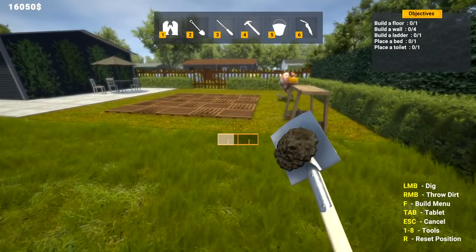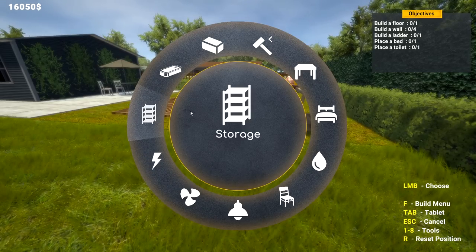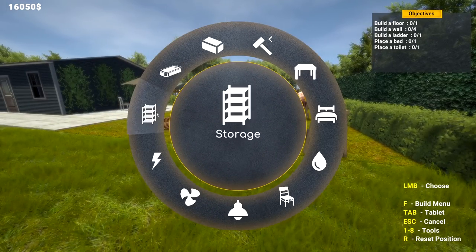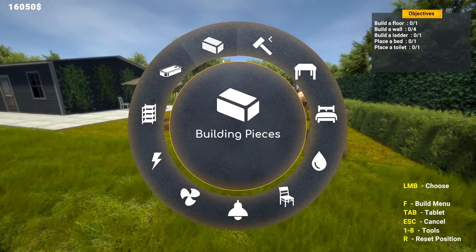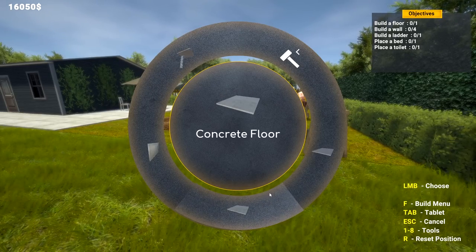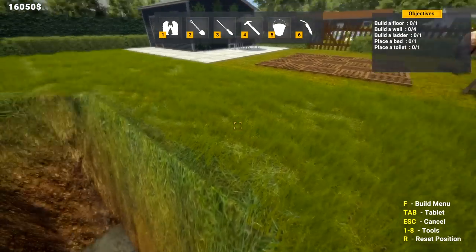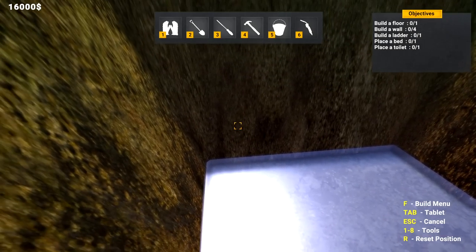I'm gonna check out the slab and how much it's gonna be, so let's open up F here - very important. I want to do placements. Wow, there's a lot more stuff now! What's this - air vent system? Holy crap. No, I don't want to put air vents, you need to order that. No, no - supplies, building pieces.